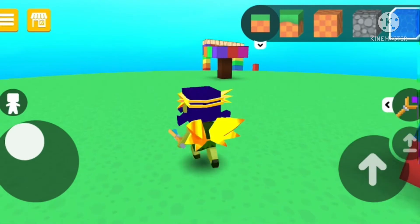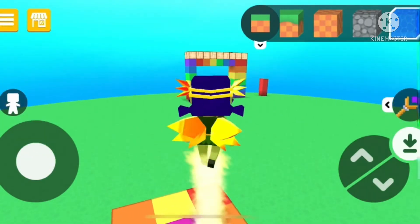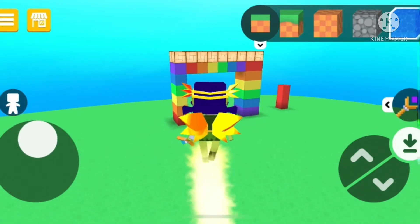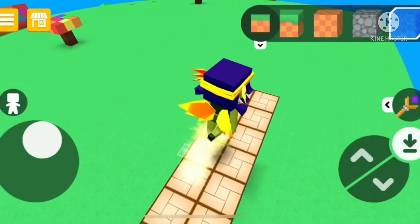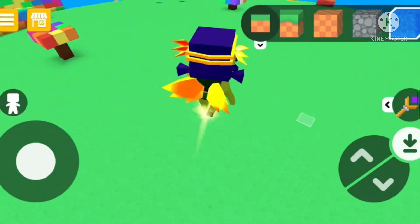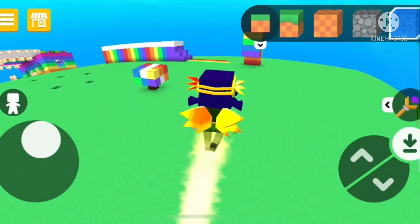Now I'm going to show you something else my sister made - a rainbow mushroom! Woohoo! And this little thing - I'm not really sure what it is or who made it, but it looks pretty cool anyway. Now let's fly over here. There's another thing - oh, a rainbow tree! Oh, a rainbow pea!